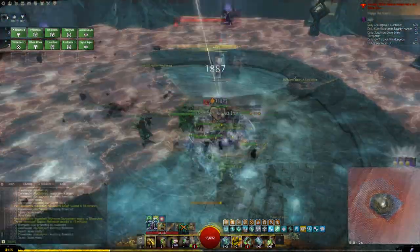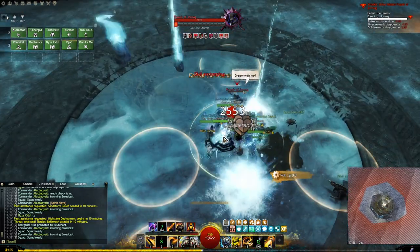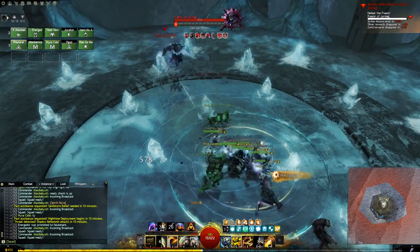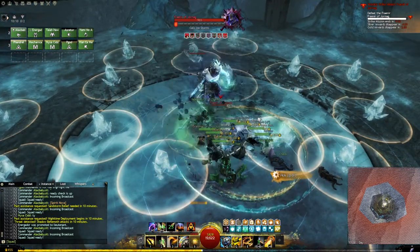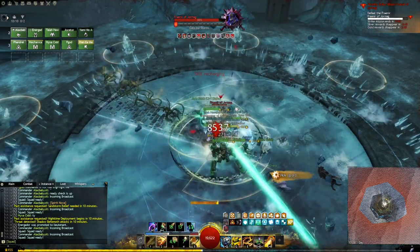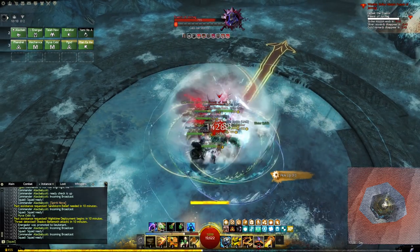The final strike of the Easy 3 is called Fraenir of the Jormag. Run towards the boss and try to stack as tightly as you can with the group. Stability will once more help you negate most of the mechanics, but if you see a shockwave, feel free to jump over it.